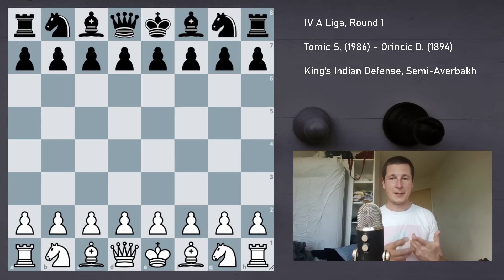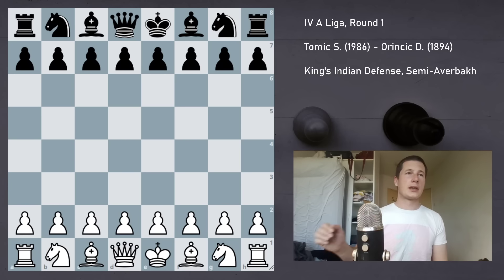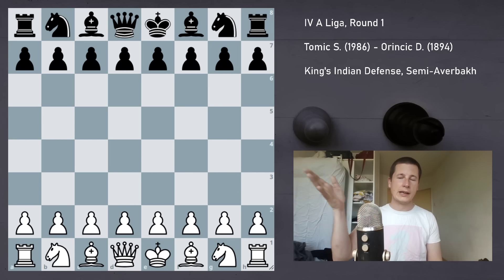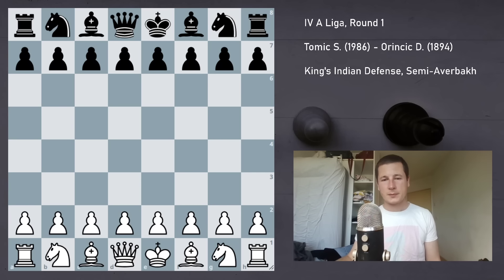Round one of the league match — the first match — and I want to do well because I'm playing for a new team. I have the white pieces against an opponent rated about 1900. He's not young, but he isn't old either — he's not a kid. He's not like 11 and going to be actually rated 2400. When you're playing somebody older than 20 in Croatia, their rating is probably realistic.